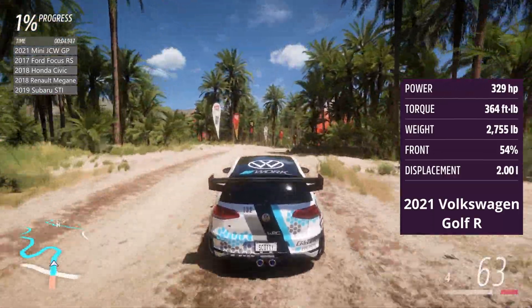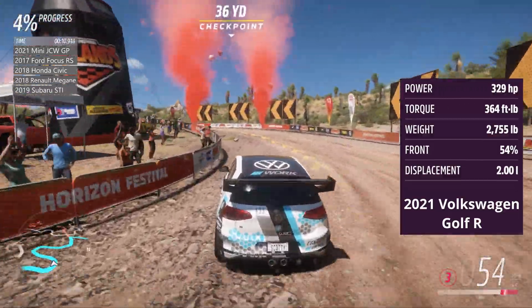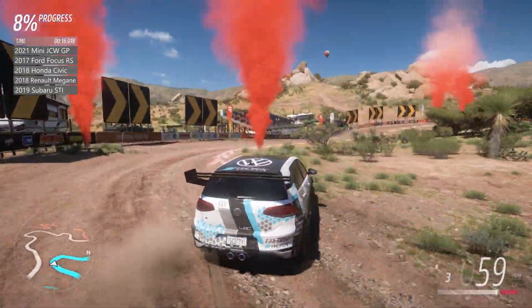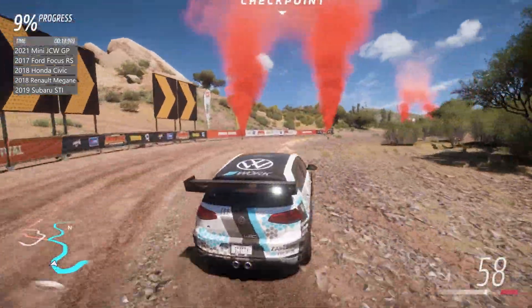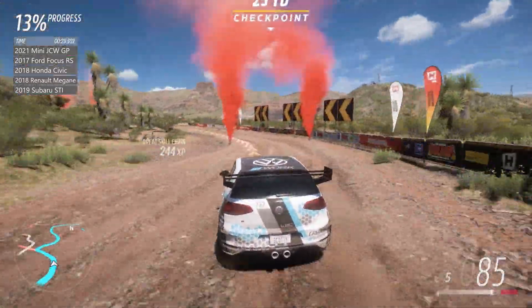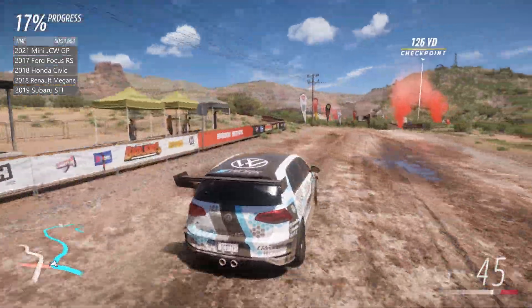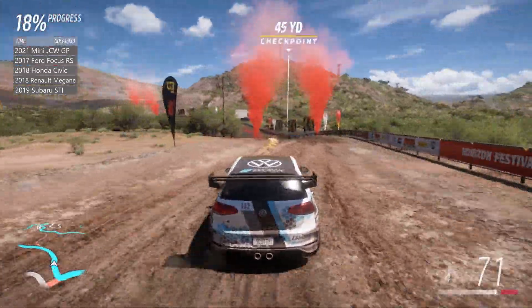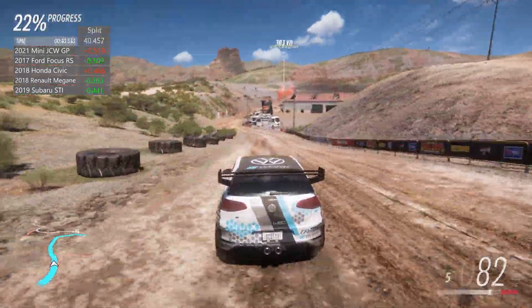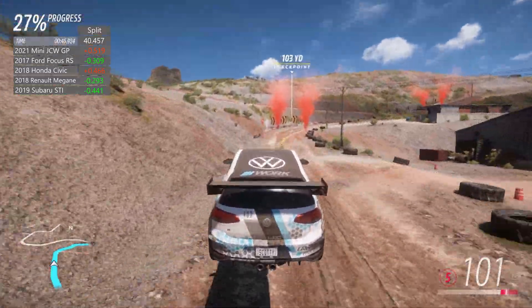But that leads on now to our final contender — the 2021 Volkswagen Golf R. It has the smallest tyres of all our competitors. So if big tyres don't work for the Subaru, will these small tyres work for the Golf? It's seeming very quick through the opening part of the stage. Into the right-hander, turned in nicely, carrying good speed. Into the second water splash, gets through nicely. How's it looking on the first split? It's mixed — about half a second off the Mini and the Honda, but a few tenths up on everything else.